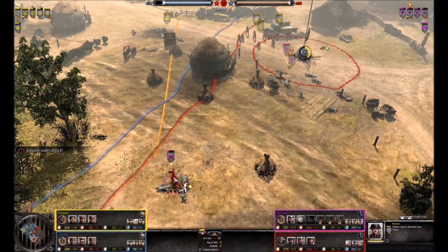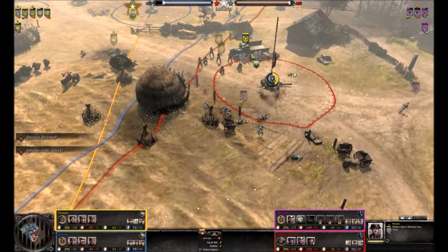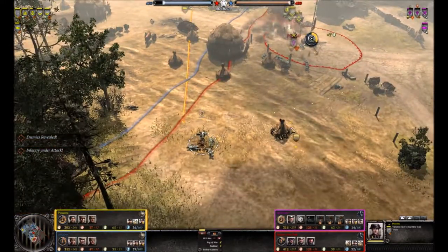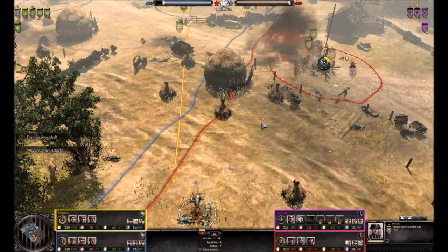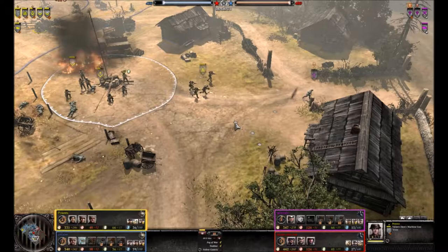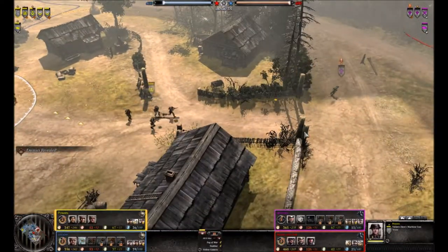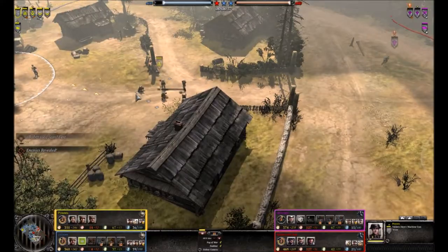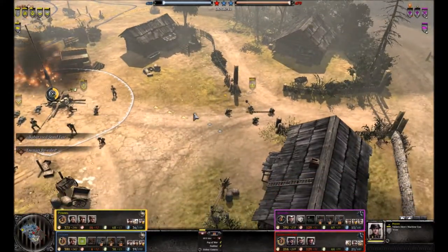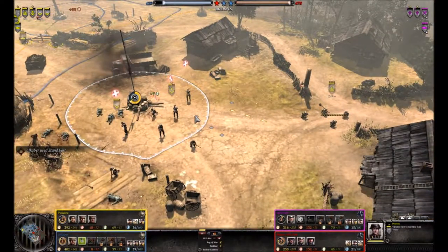I went and built another rifleman squad — got a bit greedy there. Pop down mines on little entrances like this whenever you can. You know they're going to come through there; it's going to slow them down and force them to retreat that unit immediately because they're going to take one, two, or three losses to it. It delays their push. I put one there and probably one down there later. Up on this road is also useful — any choke point like that the infantry have to walk across.